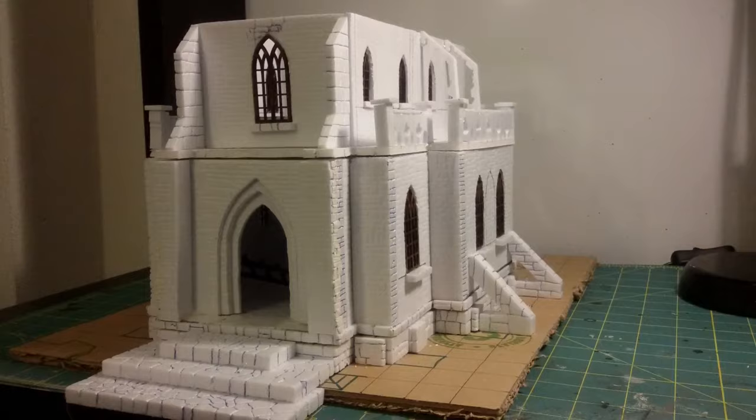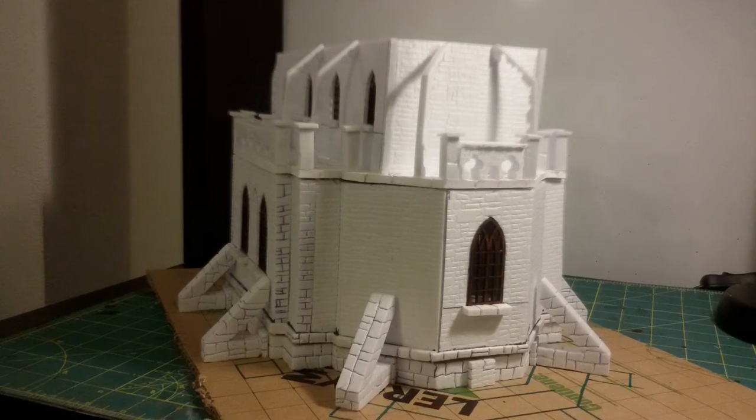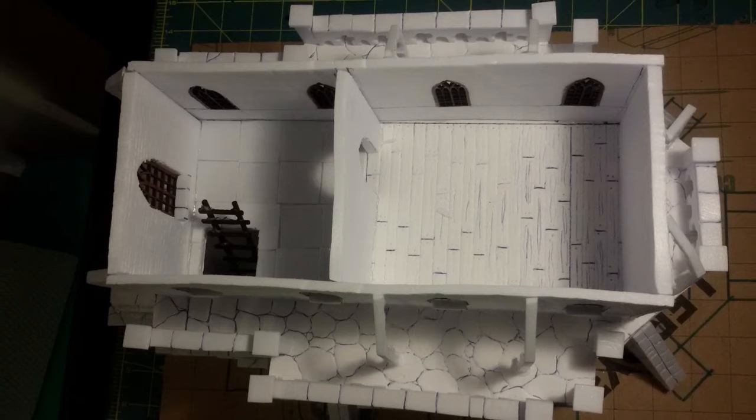The ground floor with the great hall and the altar is the largest level. Above it is an area containing a study and the refectory, while in the bell tower there is a further level used as a warehouse.